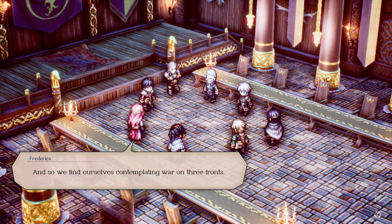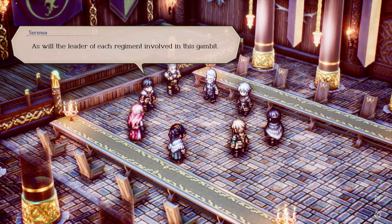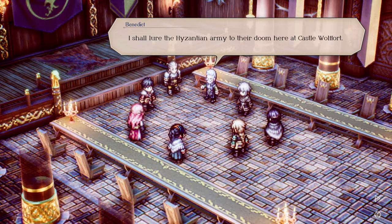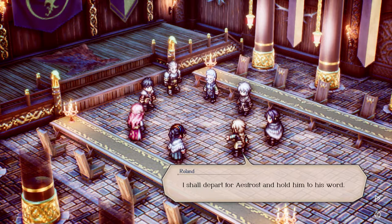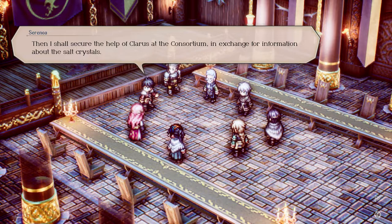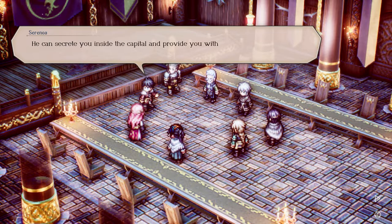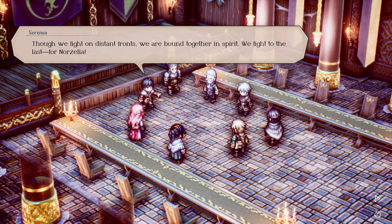'As will the leader of each regiment involved in this gambit. I shall lure the Hyzantian army to their doom here at Castle Woolfort. Svarog knows who I am and swore he would fight alongside me — I shall depart for Esfrost and hold him to his word.' 'Pray let me be the one to journey to Hyzant — I would love nothing more than to expose their false idol and lead my people to rebel in the name of freedom.' 'And I shall secure the help of Claris at the Consortium in exchange for information about the salt crystals. He can secret you inside the capital and provide you with explosives enough to fell the goddess.' 'Though we fight on distant fronts, we are bound together in spirit. We fight to the last for Norzelia — for Norzelia!'